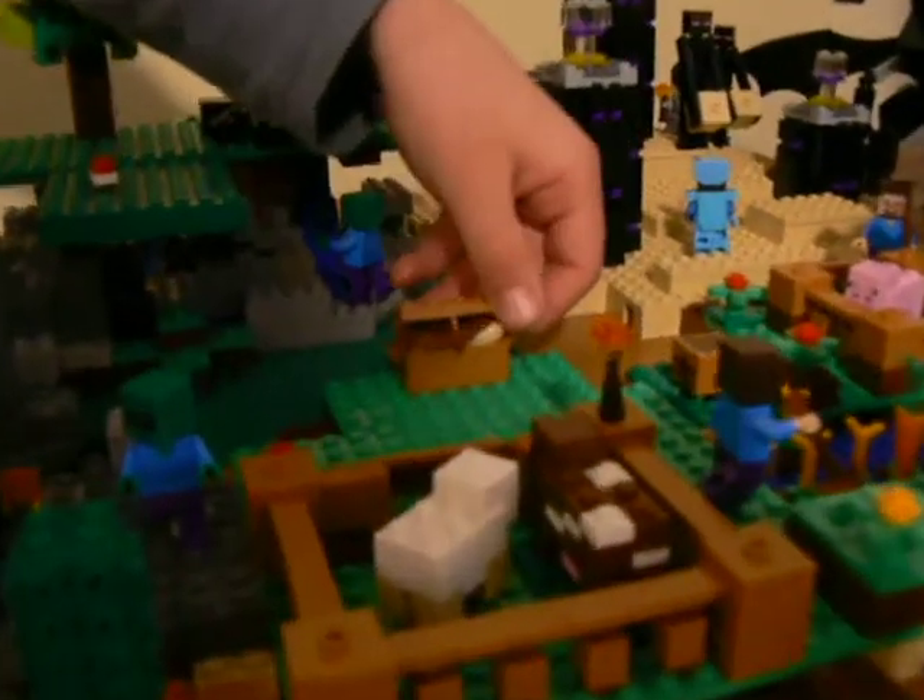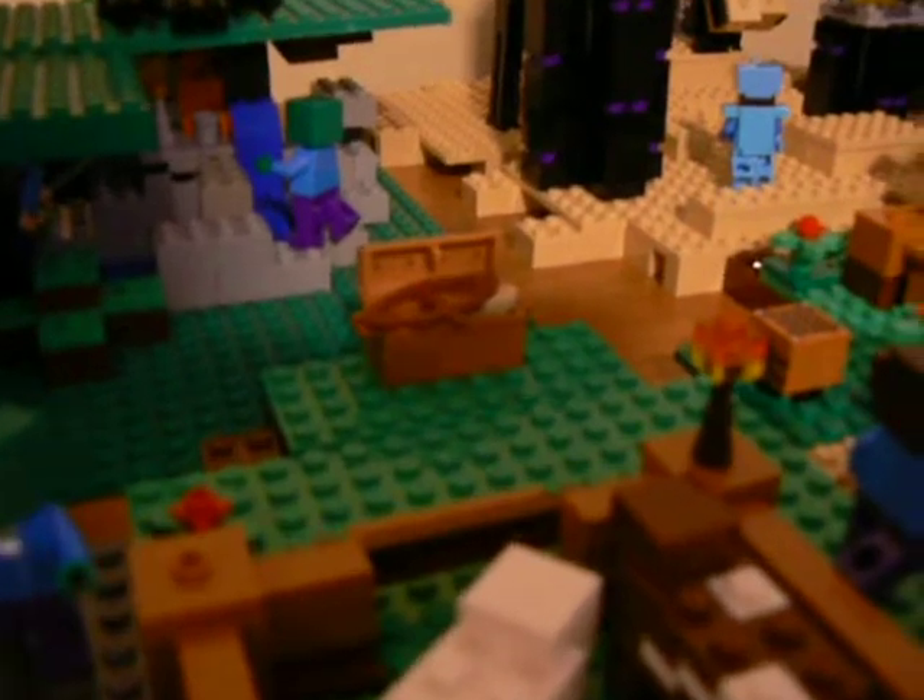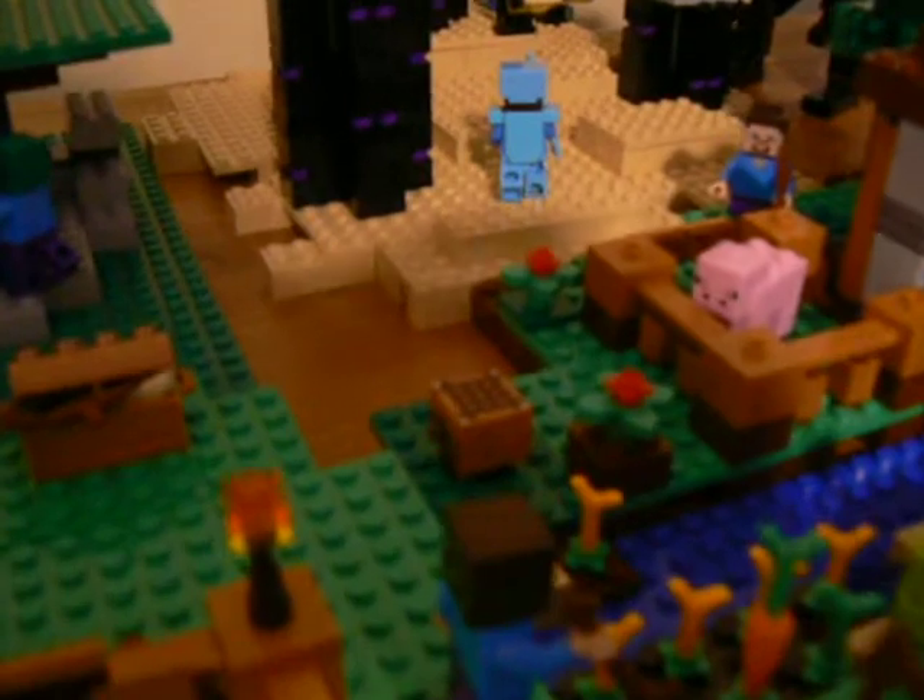Over here we have a chest. You can see it has bread and a bow in it. And over here we have the crafting table.